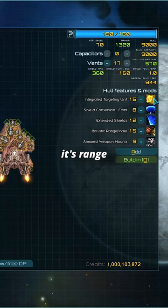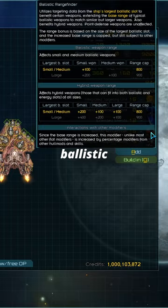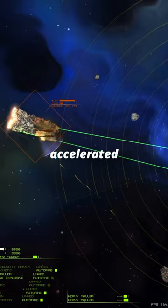Now we have the Eradicator. Its range is comparable to the Paragon, with medium ballistic weapons such as the heavy mauler and hyper-velocity driver having 1,000 range. Its accelerated ammo feeder makes it more fearsome, allowing it to tear down enemies from far away.